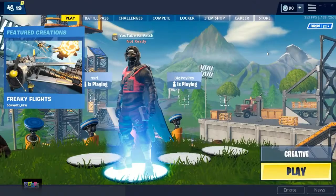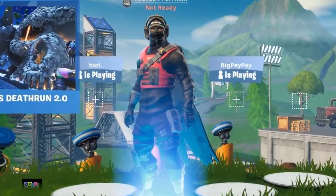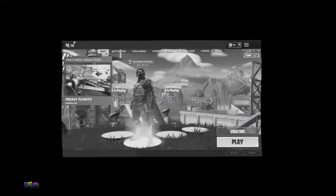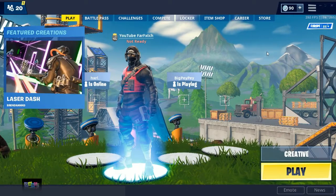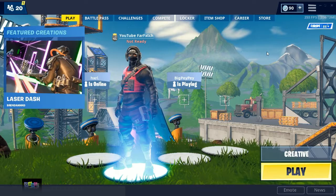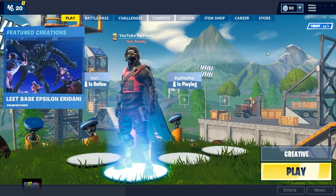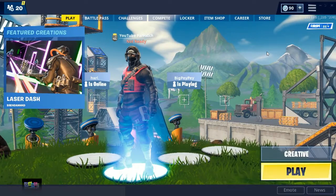Yo guys, what is going on — it's your boy Farfetch here back with a brand new YouTube video. In today's video I'm going to be showing you guys a glitch. I never do glitches on my channel, but I thought I'd show you this as it's actually pretty cool. Credit to the orange guy — I'll link him down below. You guys know what the volcano event is, and it's going to erupt very shortly. In today's video I'm going to show you how you can go into creative and make it erupt early.